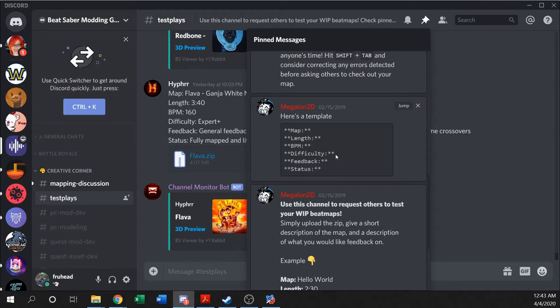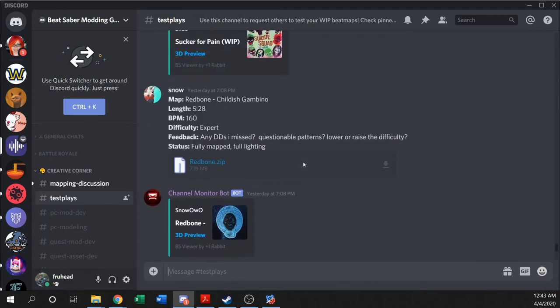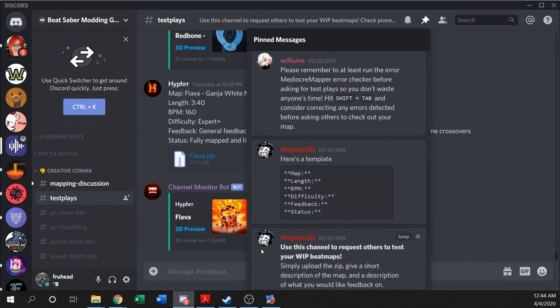Also include whatever difficulties you've included. Some testers can only test certain skill levels — I'm a lower to mid Expert Plus player, and some higher Expert Plus stuff gives me a lot of trouble. If I only see Expert Plus listed I might skip it because I don't know what kind of Expert Plus it will be — low enough for my range, or too high? If there's also a Hard or lower difficulty, I can use that to gauge whether the Expert Plus might be in my range. So you want to include what difficulties are included. Also include specific feedback requests: do you have certain patterns you want tested, flow issues you're concerned about, or do you just want general feedback?